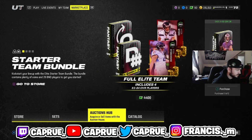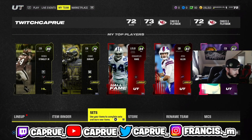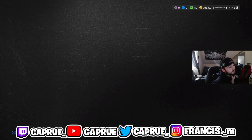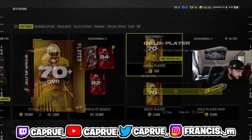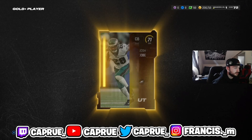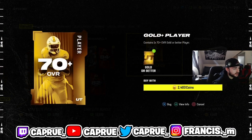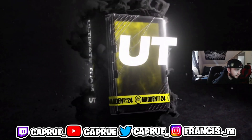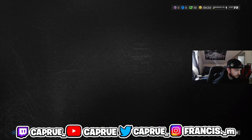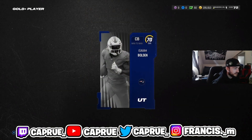I'm going to show you two methods today. For the first one, if you have around 300,000 coins, you're going to want to roll this Gold Plus Player Pack right here. Just keep spam-opening it. I found out yesterday that this made me some profit and I'm still making tons of playbooks to sell from it.